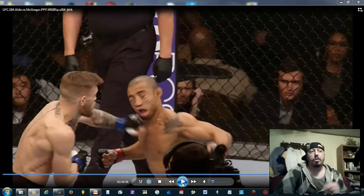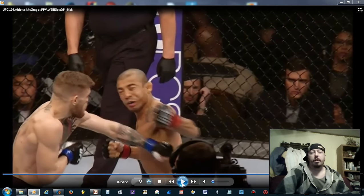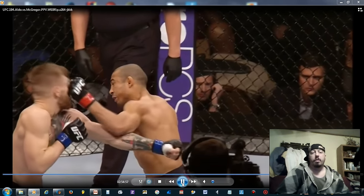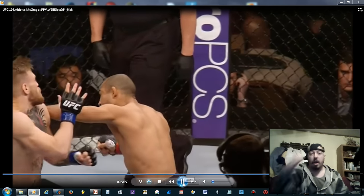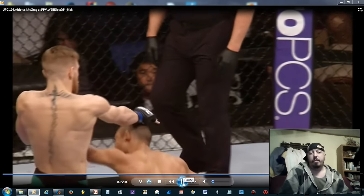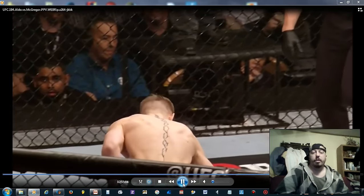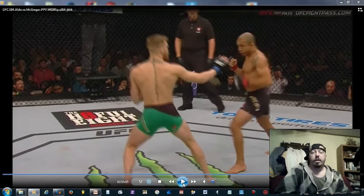Like Conor said, precision beats power and timing beats speed. Then boom — he rearranged his face exactly like he said in pre-fight interviews. The fight was originally supposed to be July 11th, and Conor did exactly what he predicted. The only punch Jose actually landed comes right afterwards because Conor did not reset his guard — if he had reset it, he wouldn't have taken that damage. He takes one right on the upper eye and gets a cut between his eyelid and eyebrow.